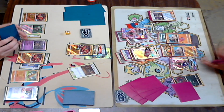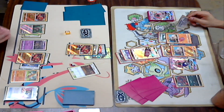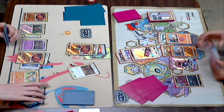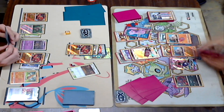He's gonna play Computer Search, getting rid of a Lele and a DCE — holy cow, that is an expensive Computer Search — for whatever one card he wants. Looks like it's gonna be a Sycamore, so draw seven cards here.